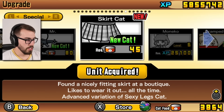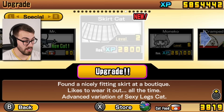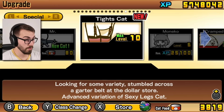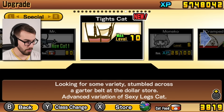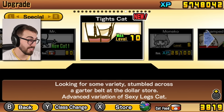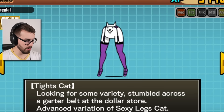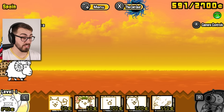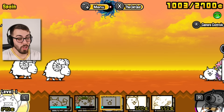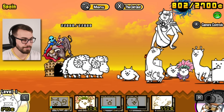We got a couple of rare tickets. Skirt Cat — found a nicely fitting skirt at a boutique, likes to wear it out all the time. Advanced variation of Sexy Legs, guys. And Tights Cat — looking for some variety, stumbled across a garter belt at the dollar store. It does what Sexy Legs does, pretty much. Cat in a skirt! Very beautiful. And look — we're going to España! I've been to Spain before. It was very hot, like 30-something degrees Celsius. One night the temperature went down to a cool 34 degrees overnight — it was ridiculous.